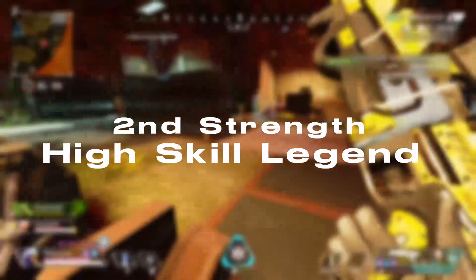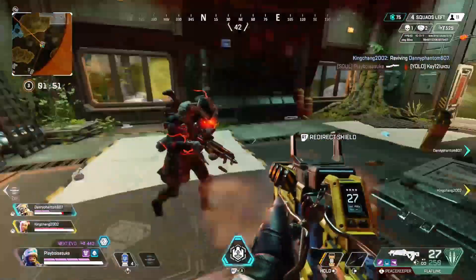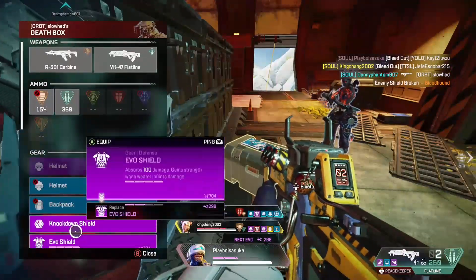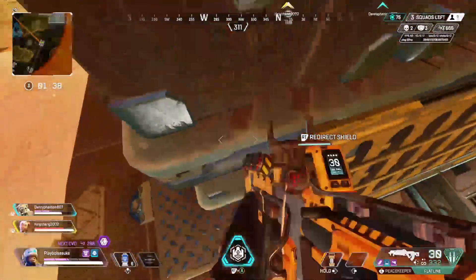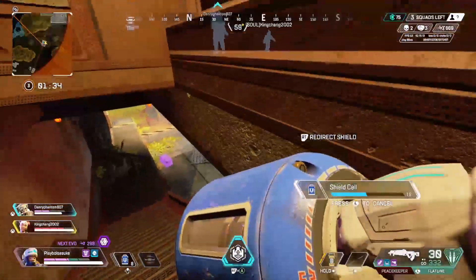Newcastle's second strength is his high skill ceiling. Regardless of what you may think of the legend, he does have a high skill ceiling. As we've seen in LCQ, 100 Thieves used Newcastle throughout the whole tournament and did really well with him. A legend deemed horrible by the average Apex player was shown on the biggest stage in Apex, demonstrating how to properly utilize his kit and how to actually play him with the high skill ceiling he has.